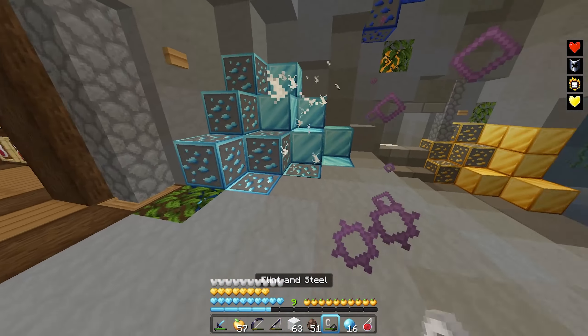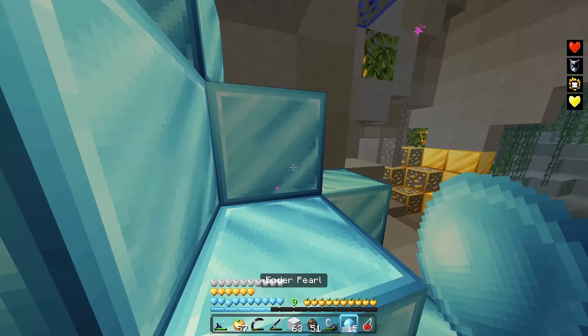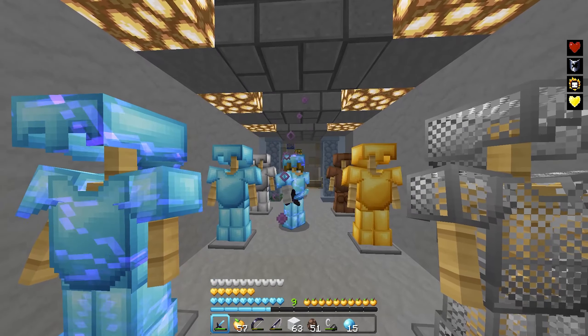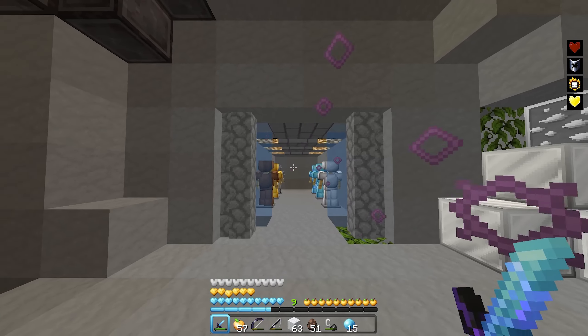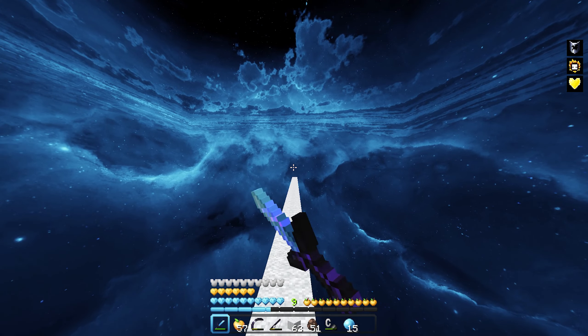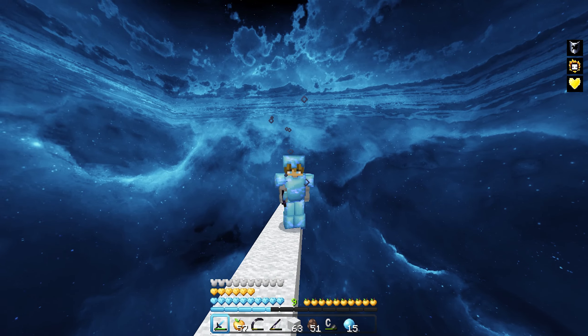We got the flint and steel — super vibrant. We got the ender pearls, the instant health. And lastly we have the rest of the armor sets. Outside it is amazing — we've got like this cloudy galaxy. This is one of the most popular packs of all time but I just had to show it off.